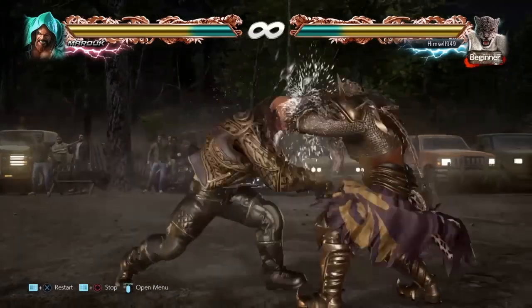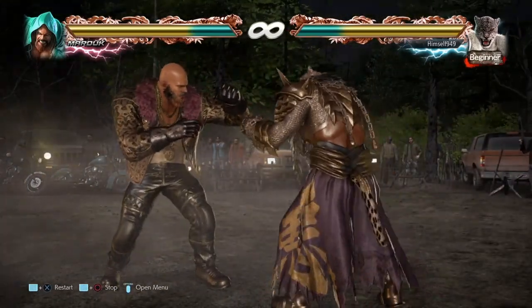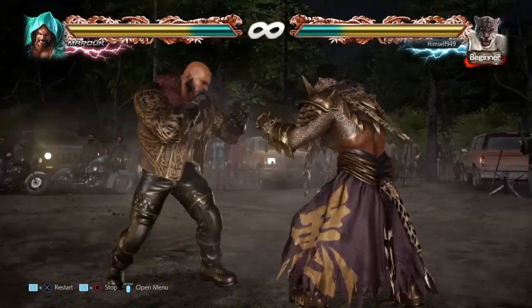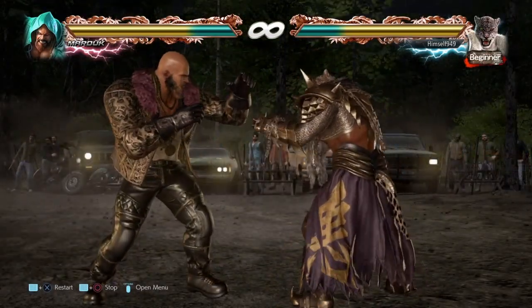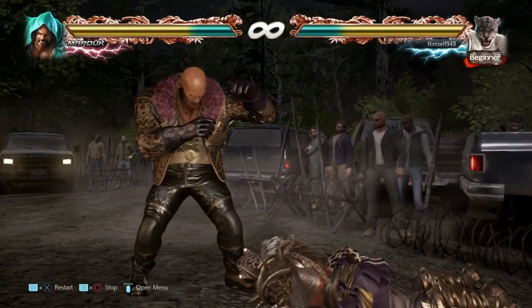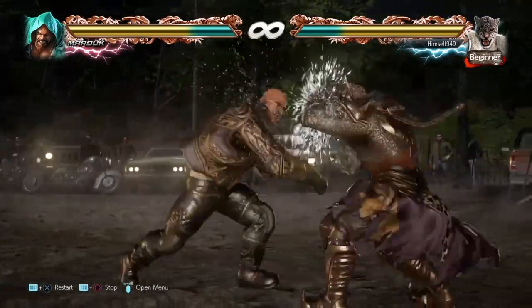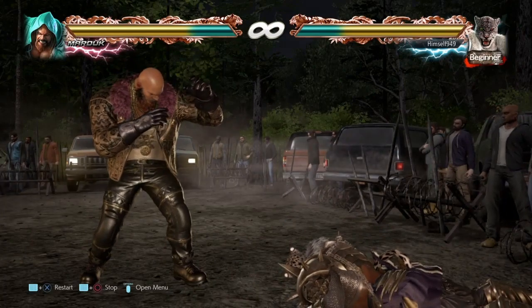Now as well as doing this with df3-1-2, you can also do it with 1-2. And when you do it multiple times, it pushes them to the wall, which influences them to duck or interrupt. But when you sense that, what you can do is use f plus 2 instead. Now this is a mid, so if they've ducked they get hit and you can get a wall bounce. If they've interrupted, then we can still beat them because this move is a power crush, and from my testing anything slower than 11 frames gets absorbed.